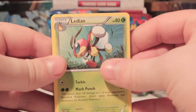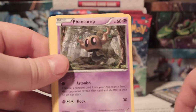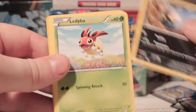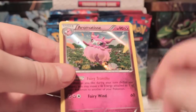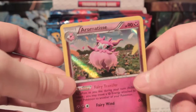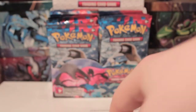So we've got Ledian, Mr. Mime, Gardevoir, Phantump, Lillipup, Inkay, Ledyba, Spritzee, Phantump Reverse, and an Aromatisse Holo — first holo of the box. It's a very playable card. Yeah, it's great. Definitely.